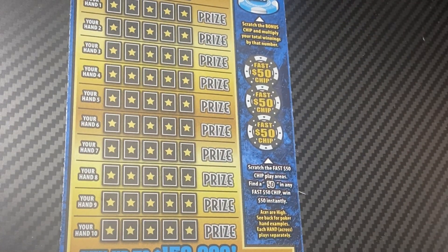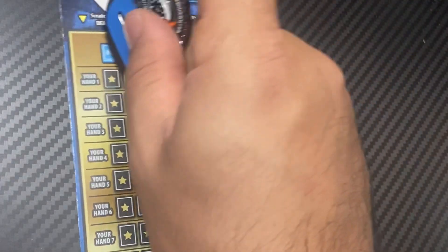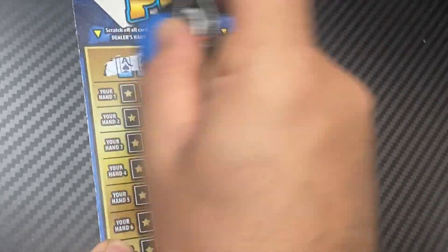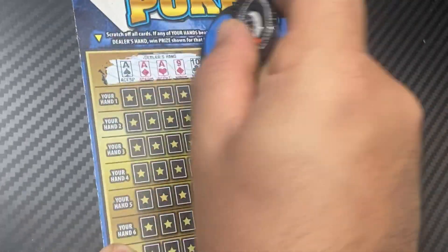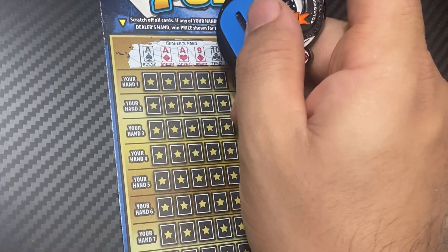All right, hopefully we can find a win. Let's see what we got — the dealer has three of a kind. So we need to beat that to win.